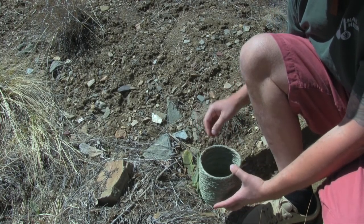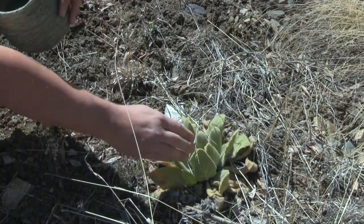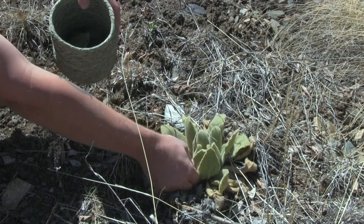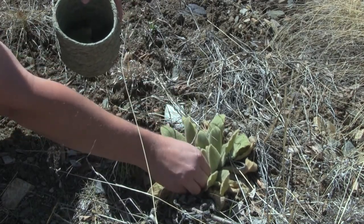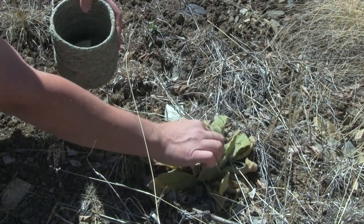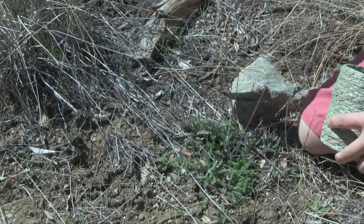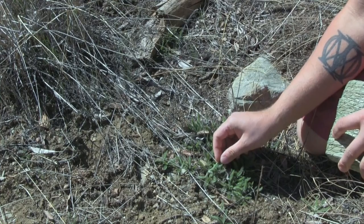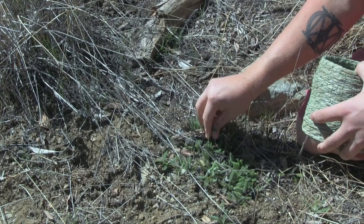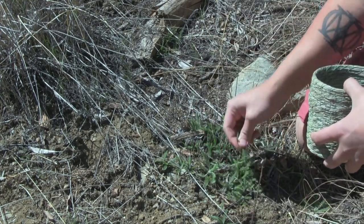I don't want to strip the whole plant, so we'll keep looking around for more. We have more mullein here — just a few leaves off this plant. I have a mullein plant right next to me, but look at what we have here: this is young yarrow, and this is an incredibly powerful medicine. I'm going to gather some of this as well.